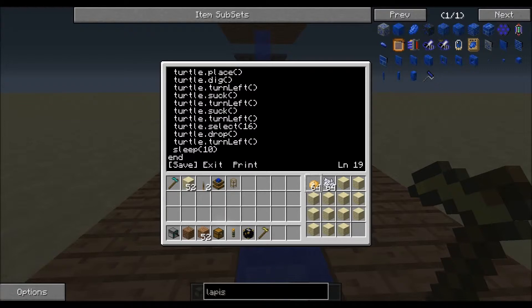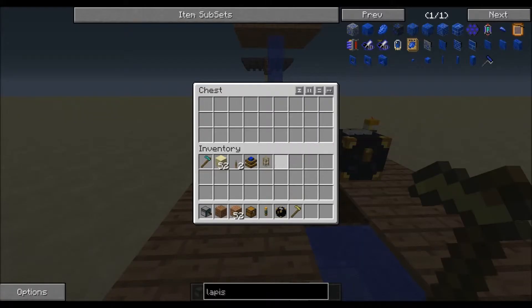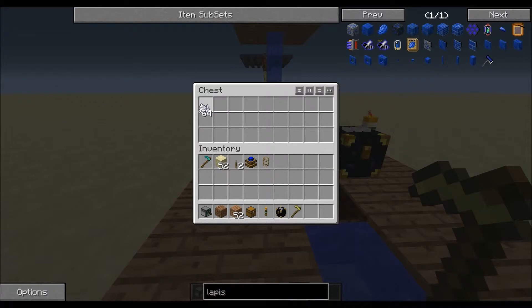Once you have finished entering all the code, you're going to hit End, Control, and then hit Enter on Save to save it, Control, Exit. That's going to save the program. You're going to want to go into the chest to the left, and that's where you're going to put your bone meal. I'm just assuming that you guys have like a tier 5 Skelly Spawner or something just to get a crap ton of bone meal.